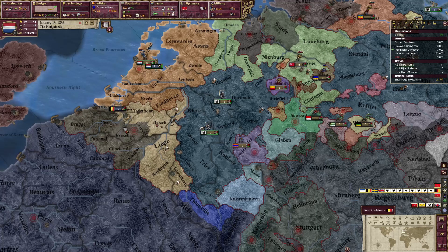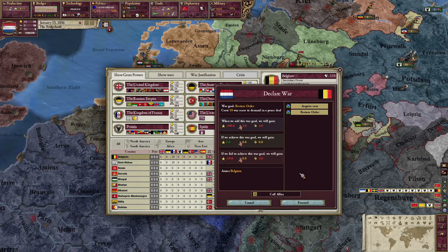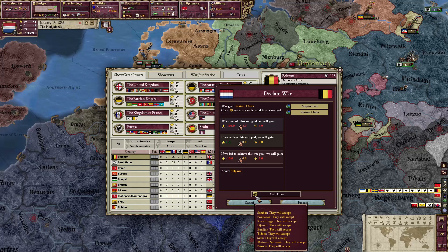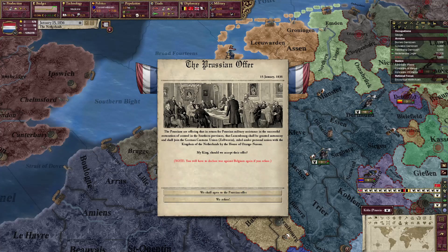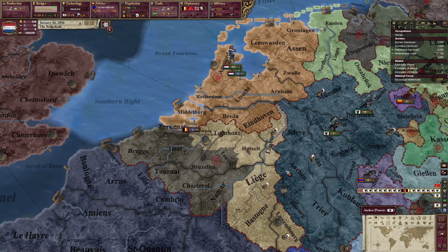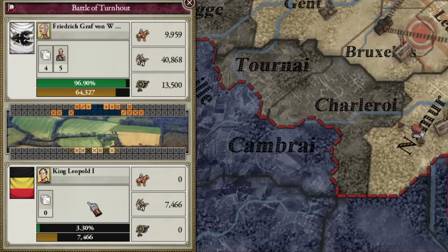The Dutch at the start own their European territory, pieces of Indonesia, and Suriname. The colonial and conquest potential is nearly unlimited — great nation to play. There's an event that makes me lose my cores on Belgium, so we're preemptively declaring war to restore order. We lose prestige and take infamy, but it doesn't matter since we have none anyway. The Prussians accept — that's all that matters. They're a powerful ally, so I'll let them have Luxembourg from this war.